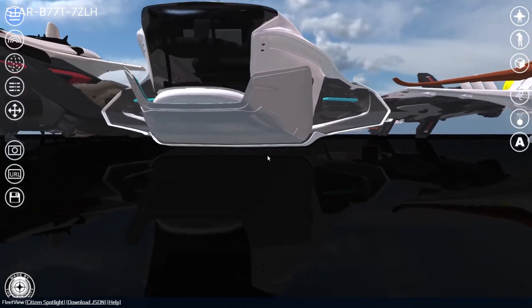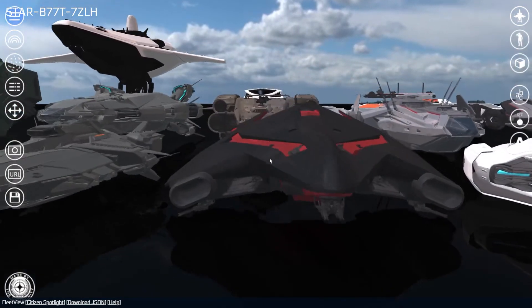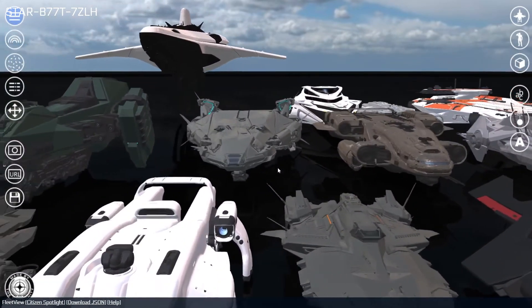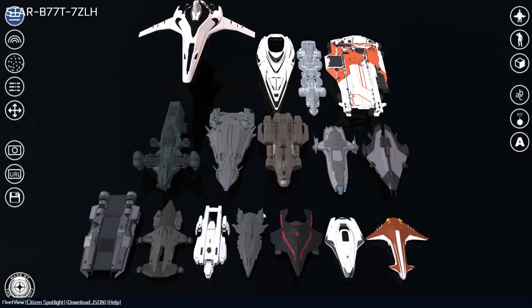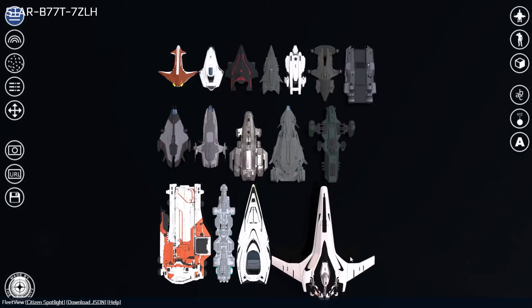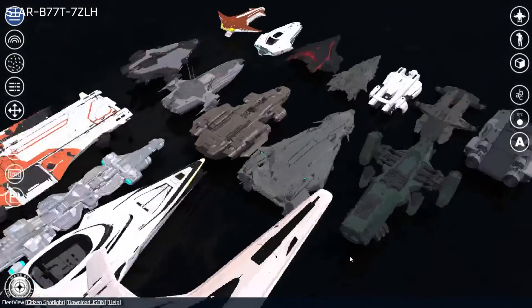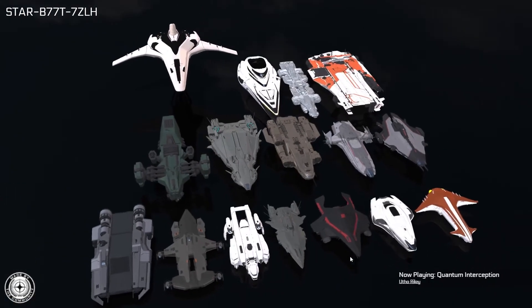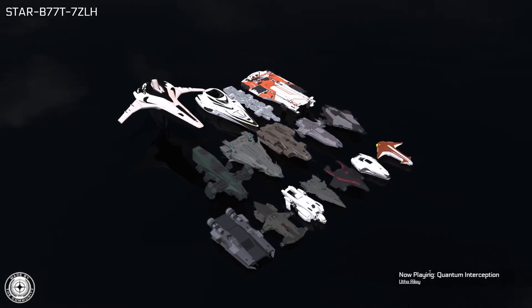The P key can be used to toggle between first-person camera mode. This allows you to use the W, A, S, and D keys to move in directions relative to your mouse cursor, and the R and F keys to move up and down. Fleet View also comes with a few preset camera angles and animations. The Tab key alternates between fixed top-down camera angles, and the Shift key alternates between fixed 45-degree camera angles. Lastly, you can press the Space Bar to enable or disable presentation mode, which will play some background music and animate viewing different ships within your currently selected fleet.